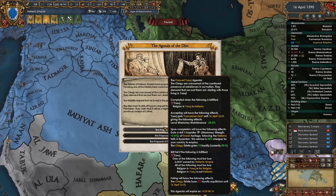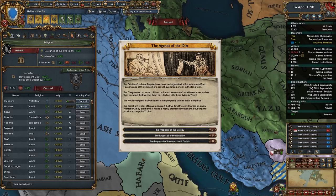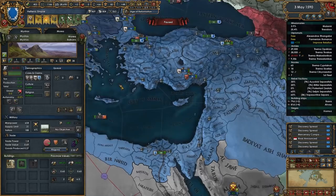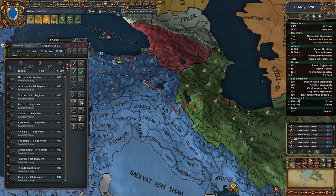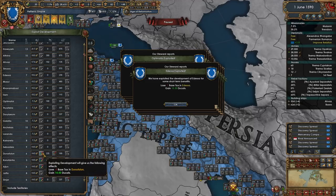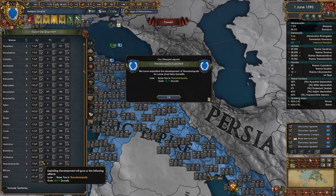Never underestimate steering - people think you have to collect in every node, but that is simply not correct. Let's dev this province up - free manpower, sounds good. Now these guys are ready to roll, let's get them onto Tabriz. We'll have some rebels, I don't care. We sacked Hormuz - can I get enough money to avoid a loan? Looks like I can.